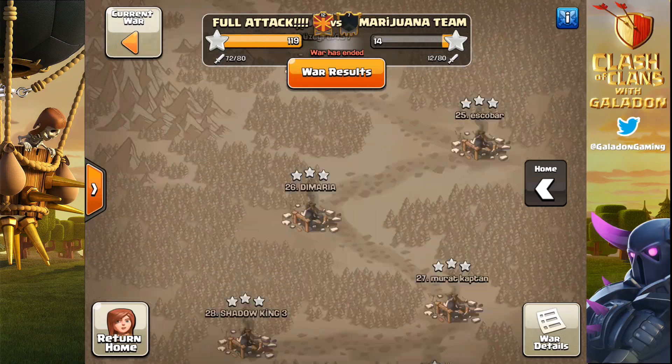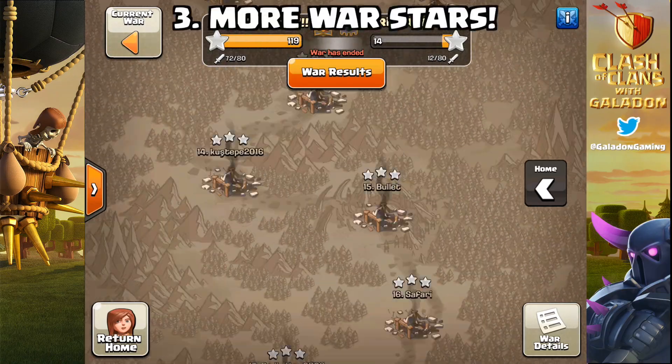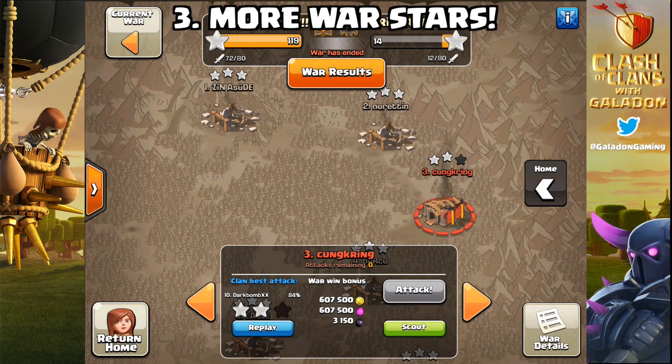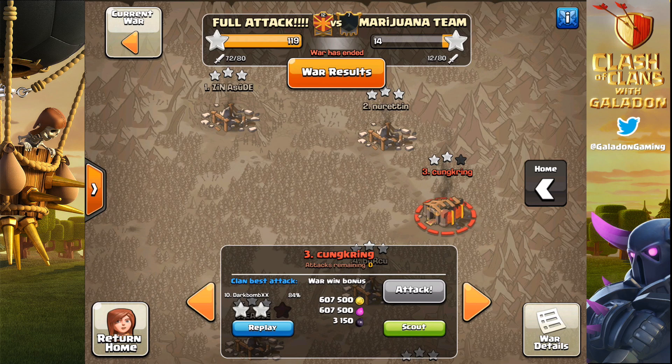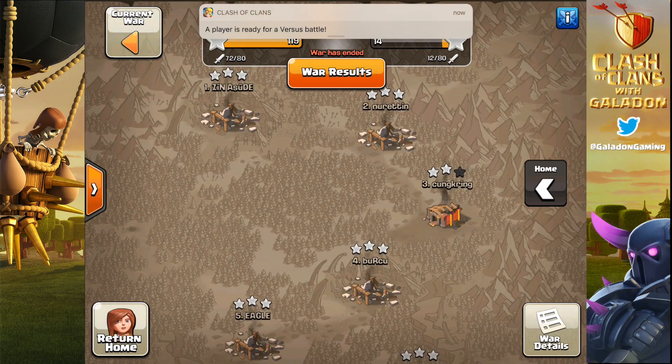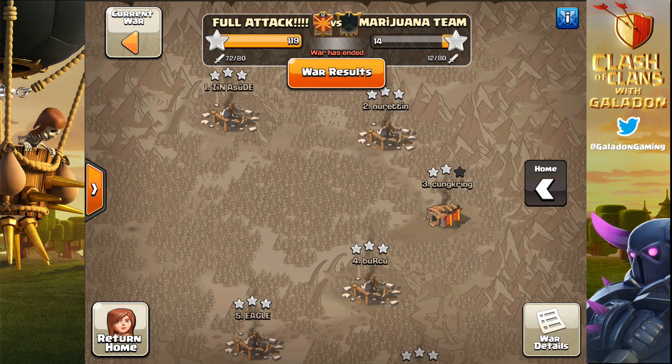Here's another clan wars tip: you can get more war stars. This comes from Pesky Dingo from the forums. If you were to three-star a base that had been two-starred previously, you will get three stars added to your total war stars, even though you're only getting one new star for the war. If a base has been three-starred previously and you get another three-star, you won't get any additional war stars. It only works if you're adding new stars — so if a base has been one-starred and you two-star it, you get two stars added to your war tally.